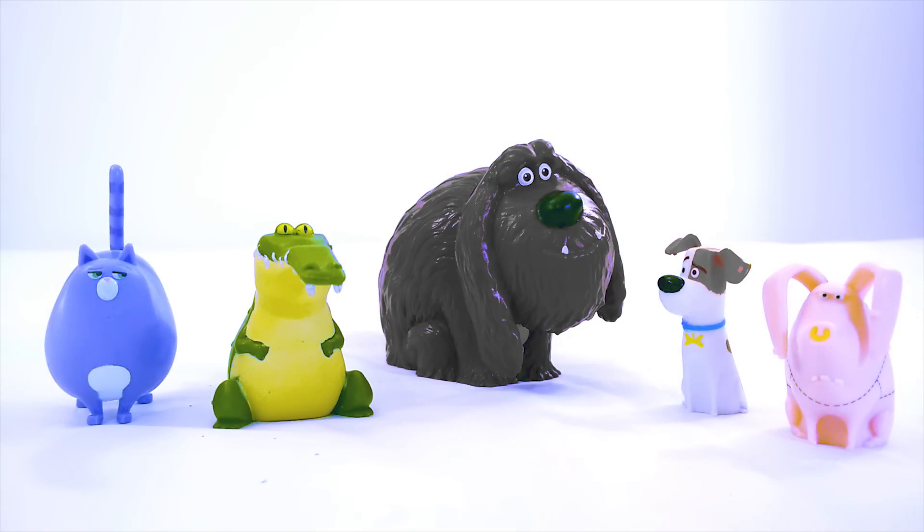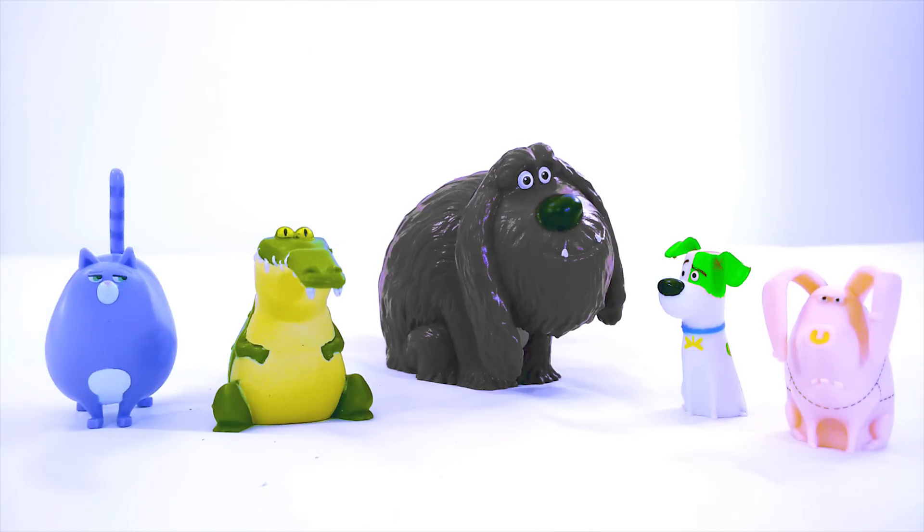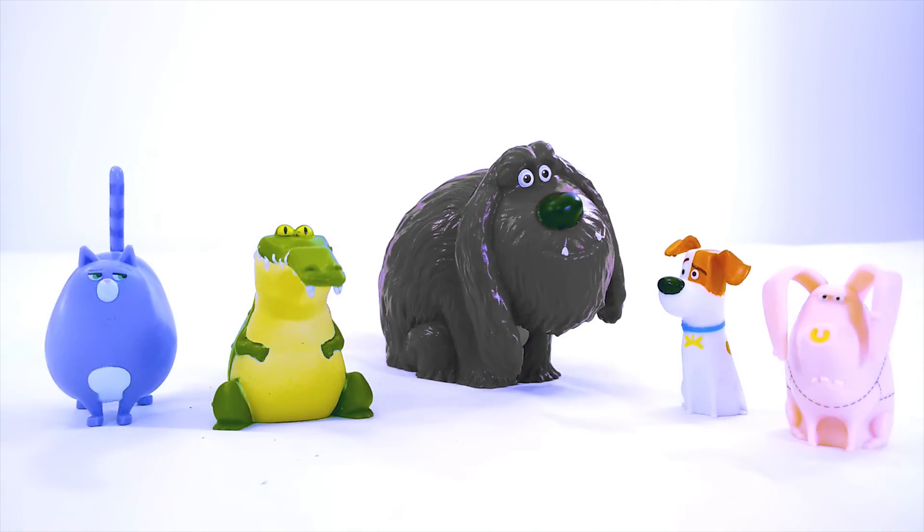Most of our pets are back to the right color now. We just got to do Max and Duke. Let's do Max. He's mostly white, but what color are his spots supposed to be? I think he's supposed to have green spots — wait, he's not supposed to have green spots? He looks like he's sick. What if I try giving him blue spots? The blue spots aren't right either. They're supposed to be a light brown. We finally got Max back to his right color.